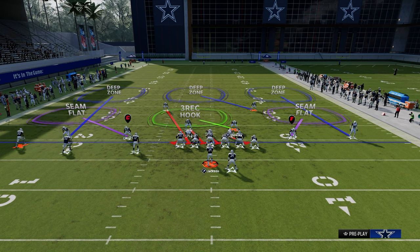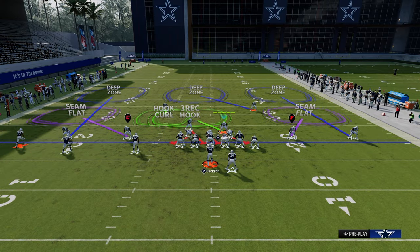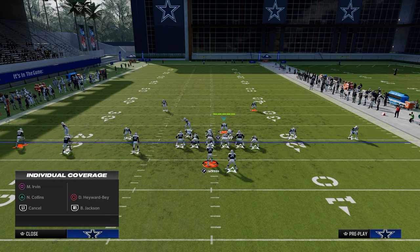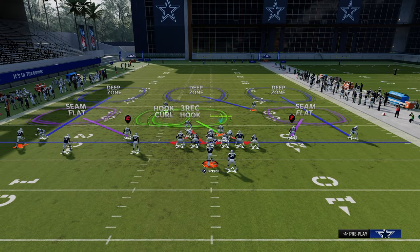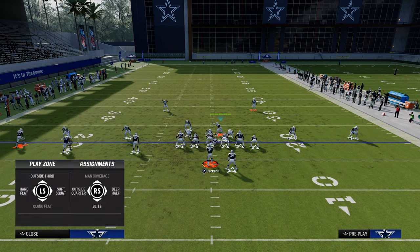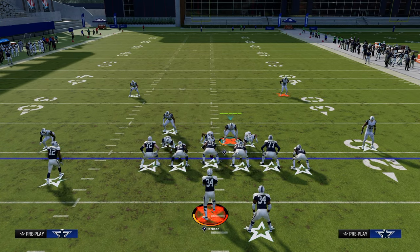To solve the problem, take the outside corner on the left side, man him up on the square receiver, then re-put him into an outside third — that solves the problem. One underrated thing to note: if they audible to vertical, you'll see he moves back inside. Just fix it quickly by manning him up and putting him back in a zone.